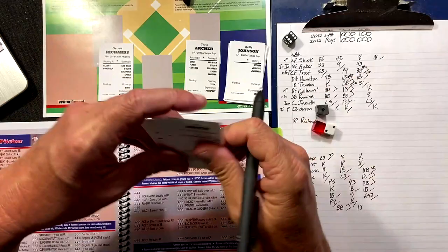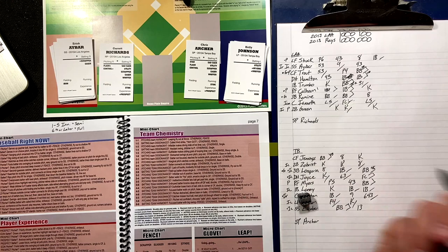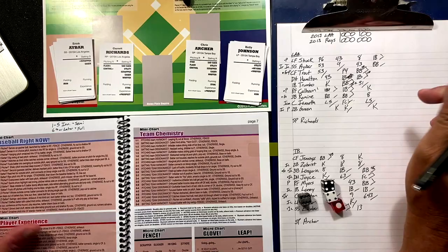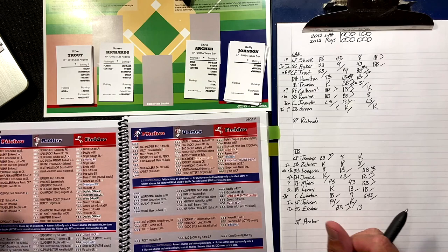We go to the blue chart — Baseball Right Now — rolling two dice for Eric Ibar: four-four. Batter steps out of the box — time out — then takes ball four, base on balls. First and second with one out as Ibar shows a little patience. Brings up Trout.